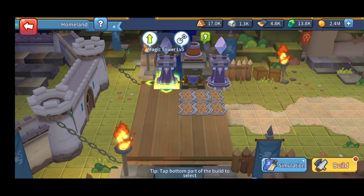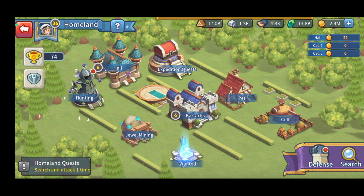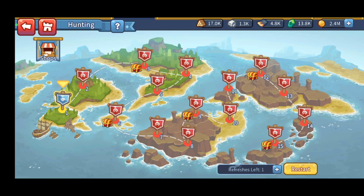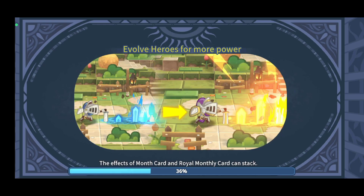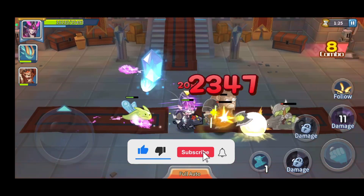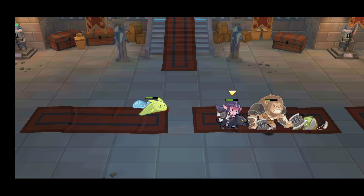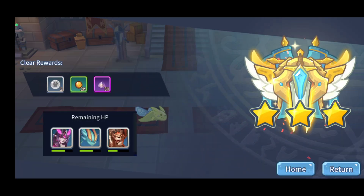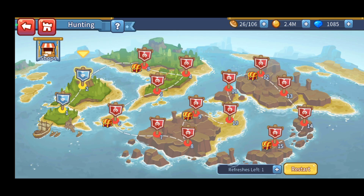You can select different defense upgrades — for example, the magic tower — which will deal more attack when you get raided. You can customize your defense setup as you like. In the Hunting option, you use only three heroes each time. The downside is their health decreases every fight, so you may only clear one or two stages before needing to swap in other heroes, but you'll still collect decent resources.